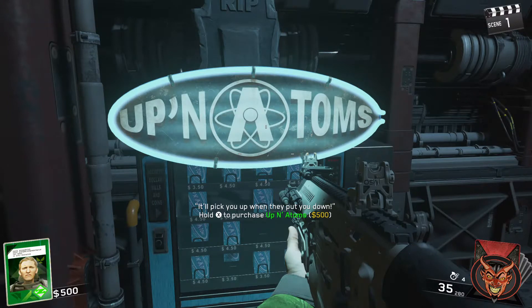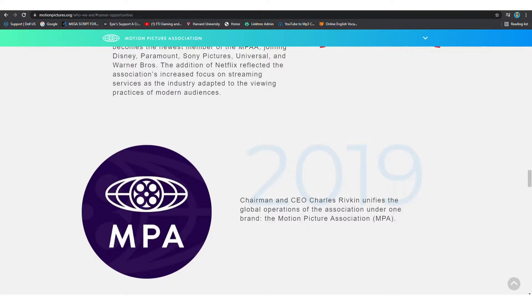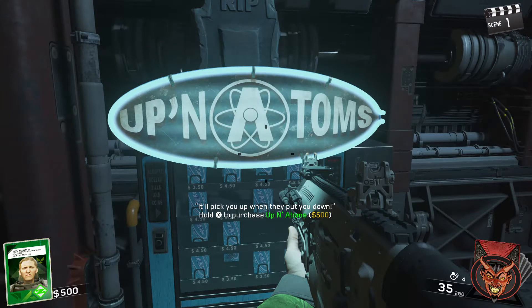The next one is the Up and Adam's perk machine icon. If you look at the icon, you might not immediately know the reference — you might just notice the atom bomb nuclear symbol — but it's actually a reference to the Motion Picture Association of America, the MPA. They're the organization that monitors all movies and assigns the rating system: rated G, PG, R, M for mature, and so on.